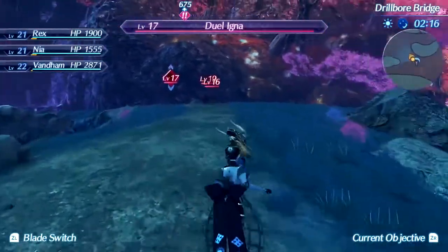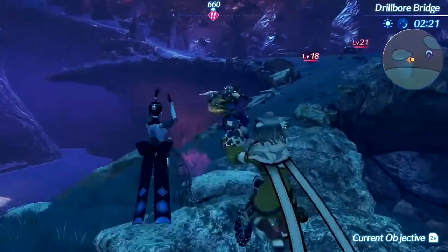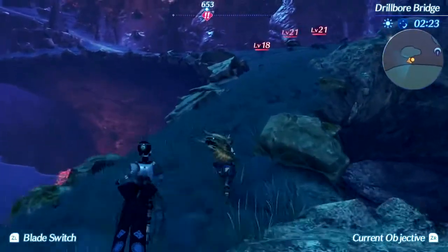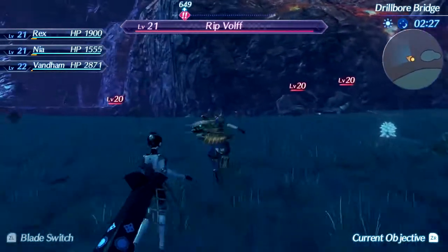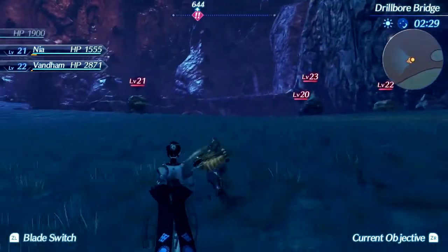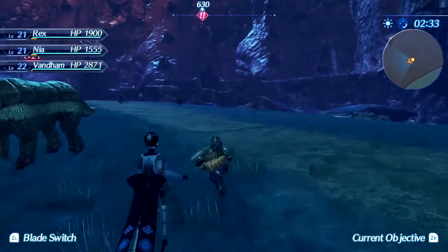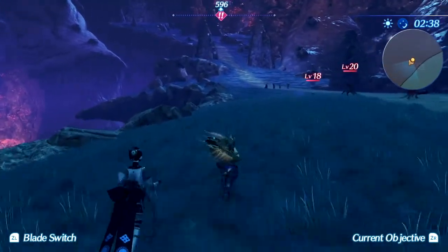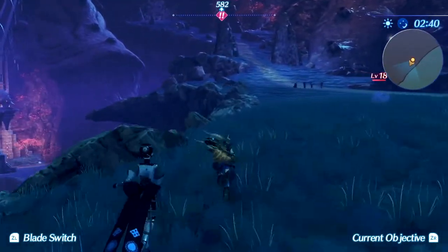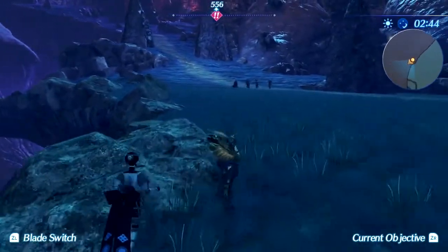I wasn't saying anything about the Igna. The Igna are some of the most scary creatures in Xenoblade, and we'll go into it later maybe, if I decide to. The Igna actually have an entire hierarchy on Uriah that is completely optional to actually learn anything about — I just find that funny.